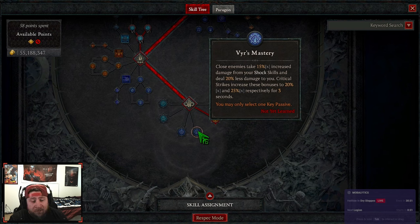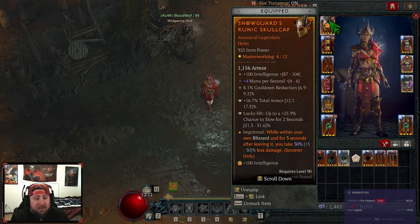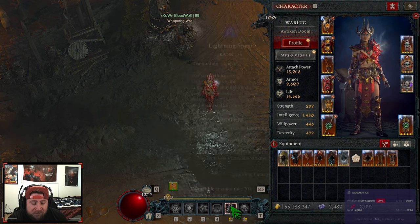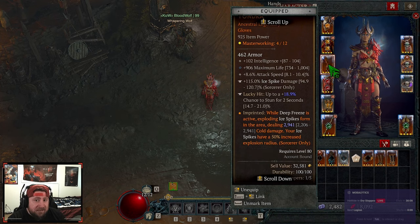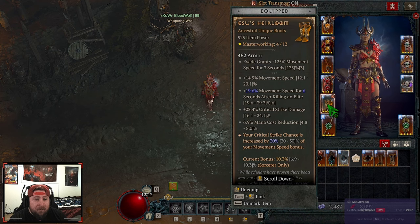Let's go into the gear pieces. We're running Snow Guards — while inside a Blizzard we take 30% less damage, which is good. We've got Everliving so when we CC somebody from Frost Nova or Lightning Spear we take 25% less damage. Frozen Tundra is important — while Deep Freeze is active our ice spikes have 50% increased exploding radius. Then Coil Bolts for damage and resource, and Esu's for the crit, which is fantastic — we really need to get that bonus up.